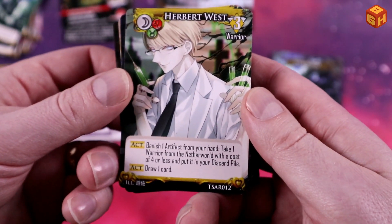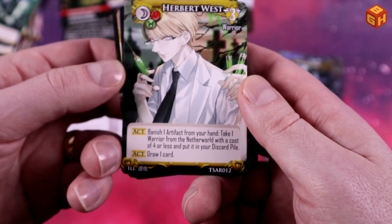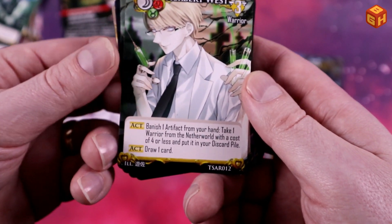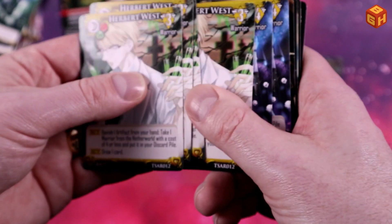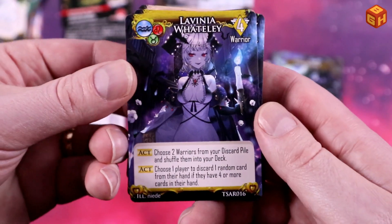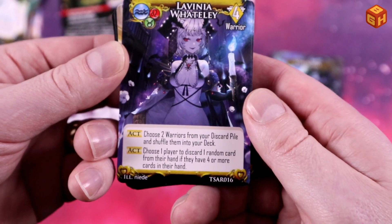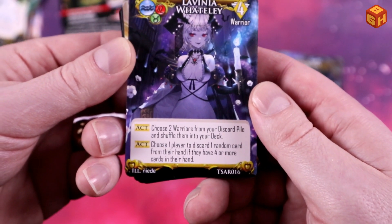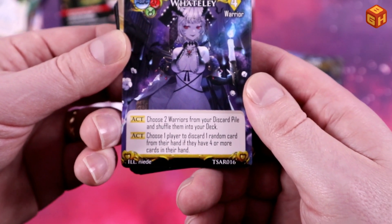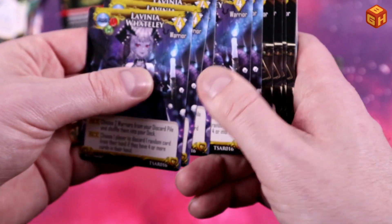Herbert West lets you banish one artifact from your hand, take one warrior from the Netherworld with a cost of four or less and put it in your discard pile, and draw a card as well. Lavinia Whateley lets you choose two warriors from your discard pile and shuffle them into your deck, then choose one player to discard one random card from their hand if they have four or more cards - discarding stuff, always good.